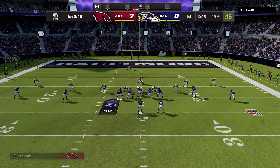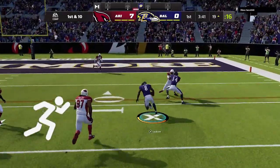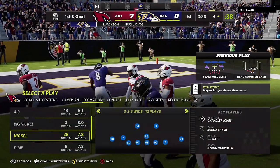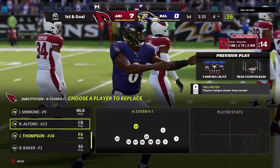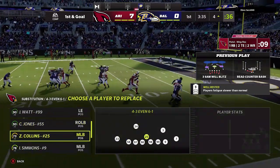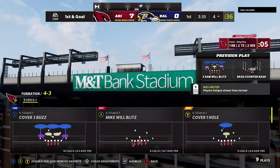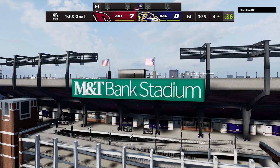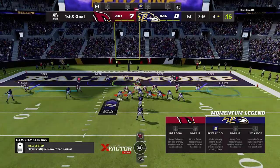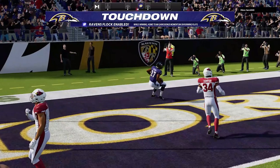They also slightly tweaked Fast Break — well, basically changed it entirely. Fast Break used to make the quarterback take off a lot faster on designed QB runs, but now it just says you get better blocking. Blocking really sucks in Madden, so I don't know if it'll be noticeable, but it's definitely noticeable when your quarterback takes off faster on a designed run. This ability might not be worth using — it's really something we'll have to see.